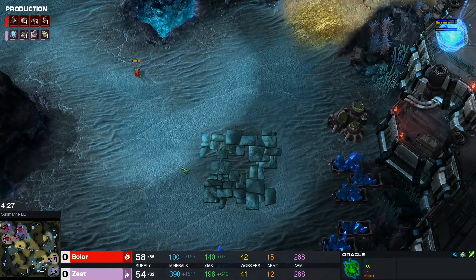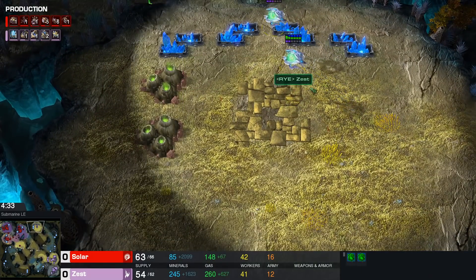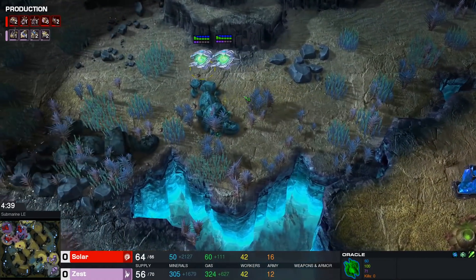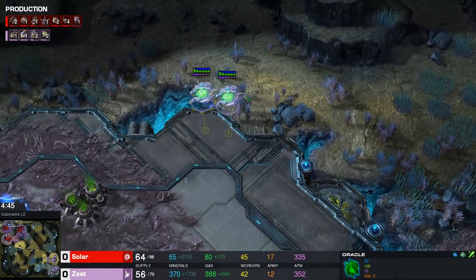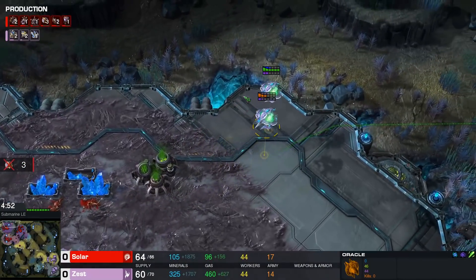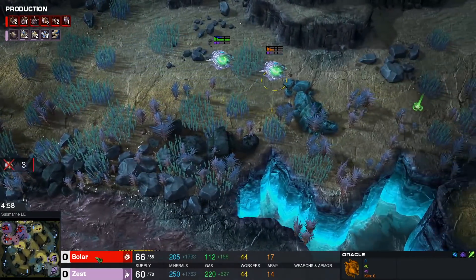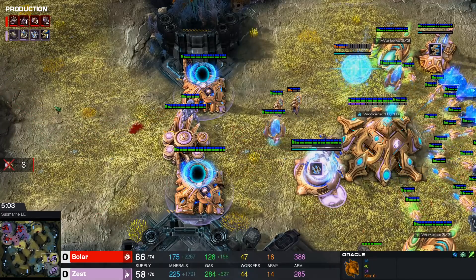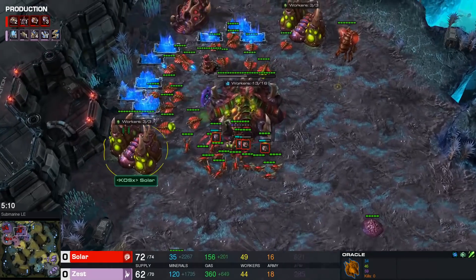We have two Oracles making their way across the map. Third base is going to be delayed, which will ring alarm bells for Solar. It is going to be an Archon Drop. A late third base can indicate two things: Double Stargate Phoenix, or something like this — an Archon Drop or perhaps a Glaive Adept attack. Both require Roaches as a response, but against Stargate you definitely want Queens, not Roaches. So far we've seen no Roach production, so Solar might be pinning this on a Double Stargate.